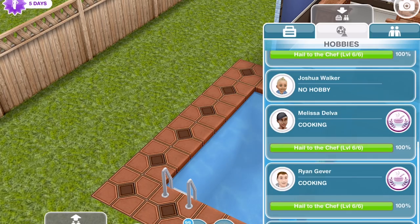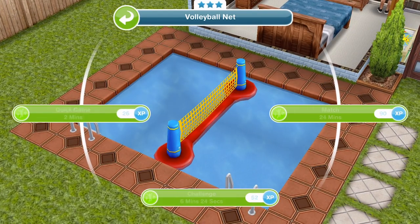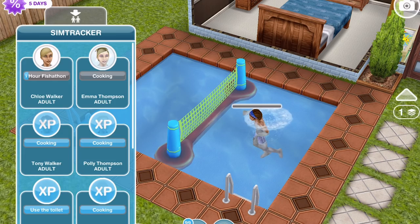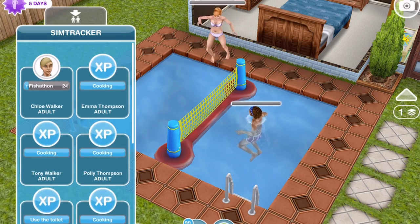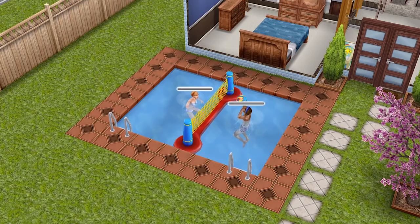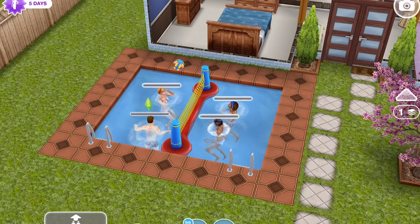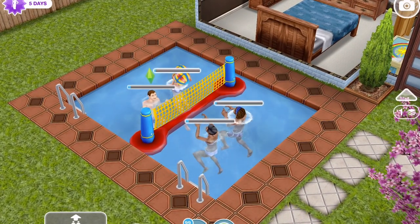When you click on the volleyball net, you can do a quick game for two minutes, a challenge for 6 minutes 24 seconds, or a match for 24 minutes. Get both sims doing it — click one and then with the other you can join in. You can actually get four people joining in — playing volleyball takes two, like a tango! I've brought over two more sims and yes, four is the maximum you can have playing volleyball at once.